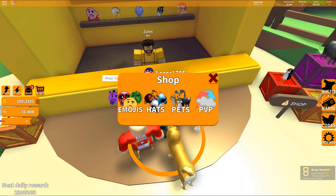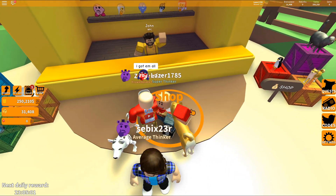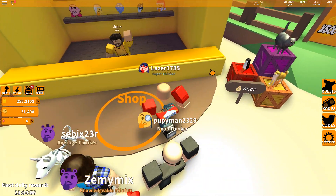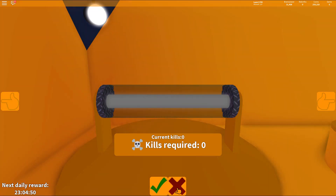Let's go to the shop. What are those hats actually doing - do they do anything at all? I don't think they do anything at all. Come on, can we have the pets? I don't think the pets do anything at all either. Okay, what else do we got? PVP - kills required. The lightsaber, there we go.